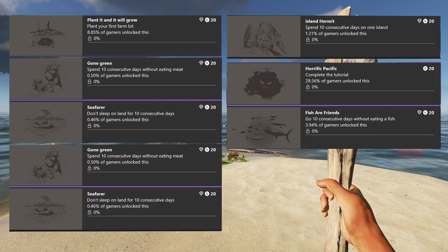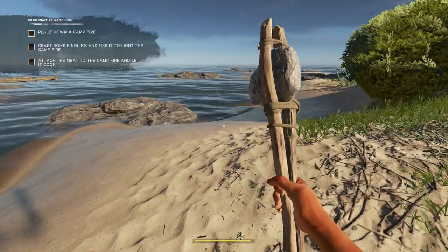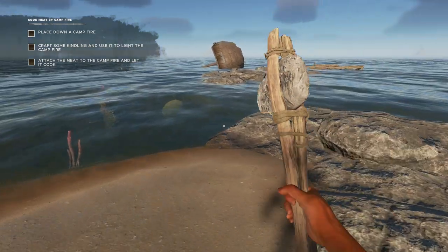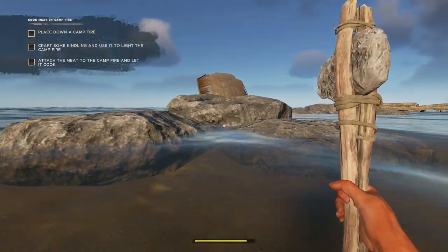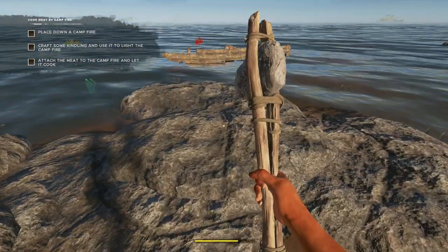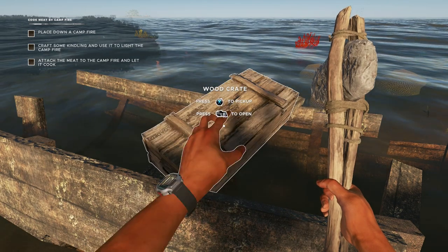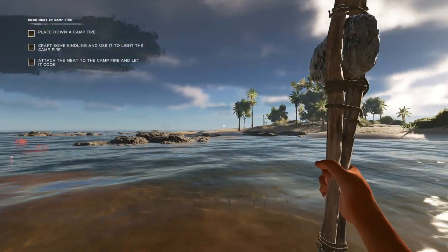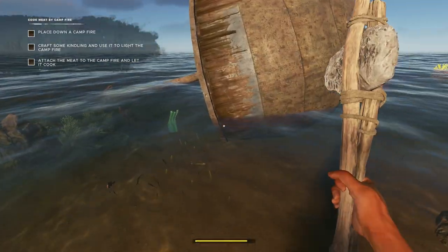Achievements like Fisher Friends, which is no fish for 10 days. Gone Green, which is no meat total, which is why I was really excited to get the fruit and the potatoes, because as soon as we can start making farm plots, that's what we're going to do. But I really need cloth. And I don't know if going this way actually counts as not being on land, but I'm going to take a shot.